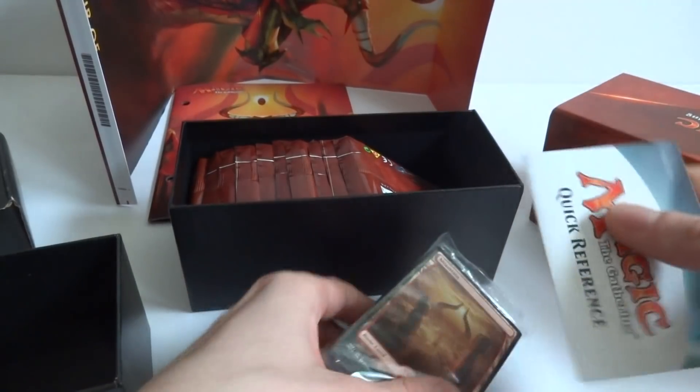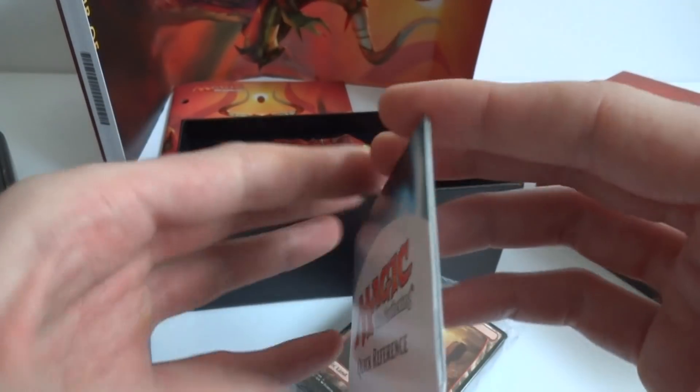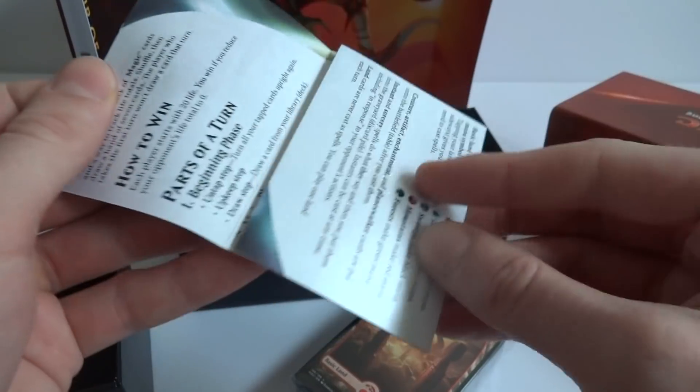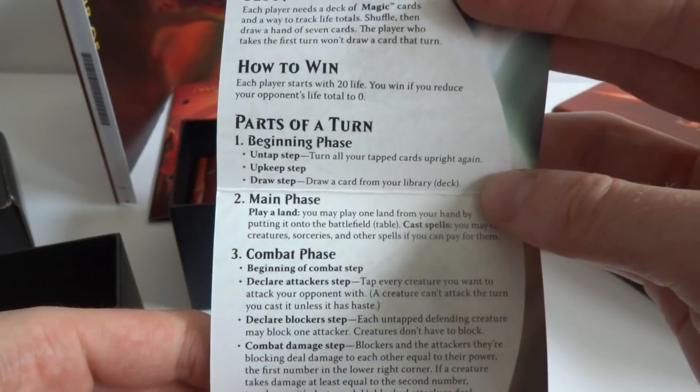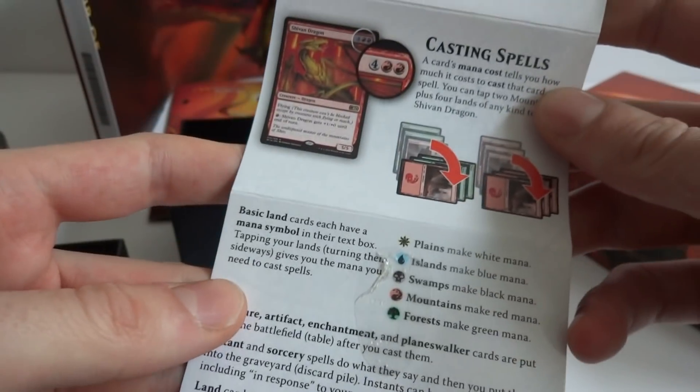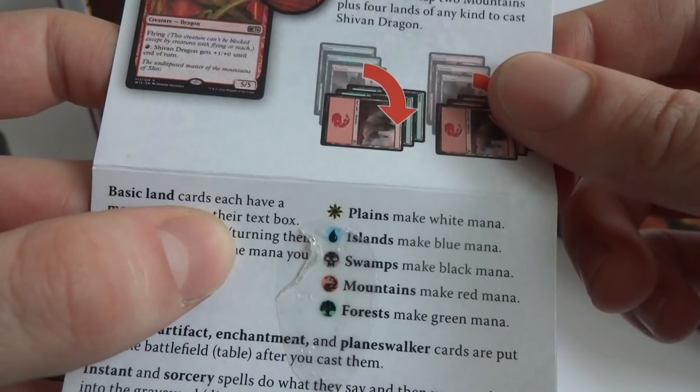We also got the Magic: The Gathering quick reference card, which is good for new players or to refresh yourself. It has that gummy glue you can just take off. It tells you the basics of how to play: beginning phase, main phase, combat phase, how to cast spells, a little about mana — pretty cool for a new player.